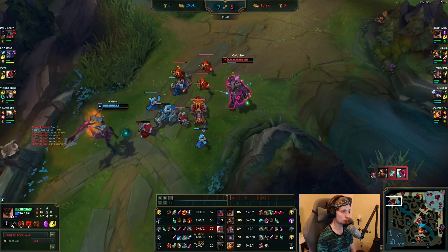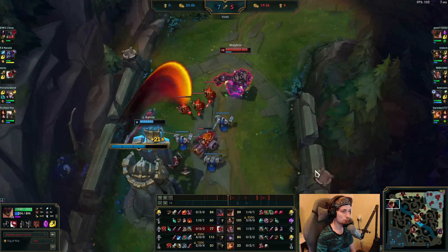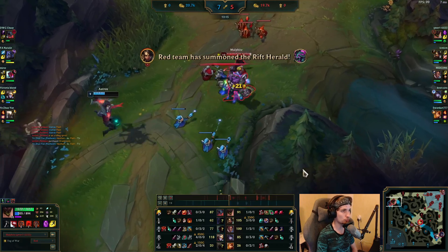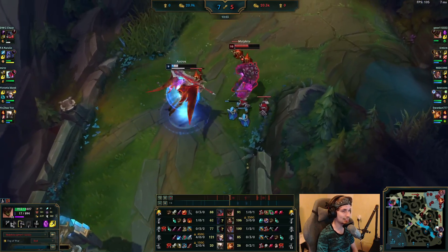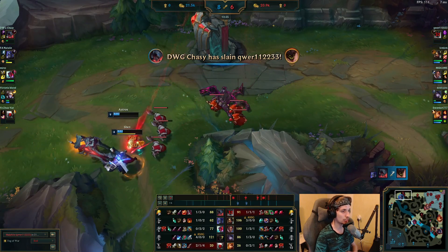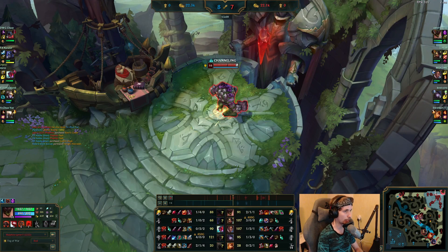Aatrox's Qs don't even do any damage anymore beyond this point. Malphite is going huge. Having the Corrupting Potion with Time Warp Tonic on Malphite is honestly so broken when you're maxing Q because you can constantly regain mana. He was actually going to kill that Aatrox until Shen TPed down there — but he still gets a kill. That was really well played by Malphite, except Shen altered directly into Aatrox so he couldn't do much more.